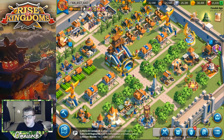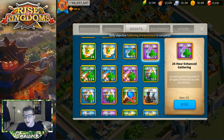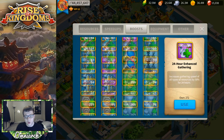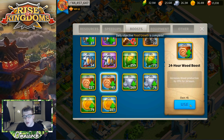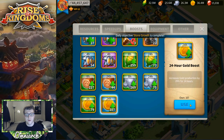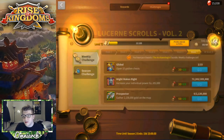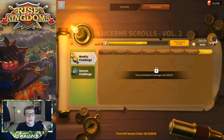We have to refresh our boosts. I like to use a 24-hour gathering speed boost — that boosts gathering by 50% which is huge. You should always have these boosts running whether it's a bunch of eight hours or a 24-hour one every single day. They do not stack, so you can't use three 24-hour food tokens and get 75% food production — you can only use one at a time. Don't waste them if you don't have that many.